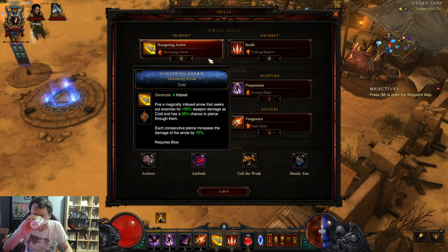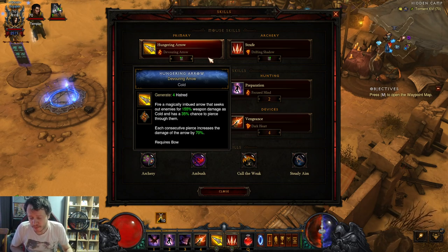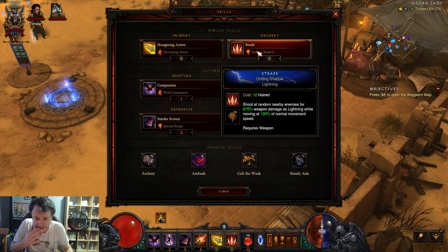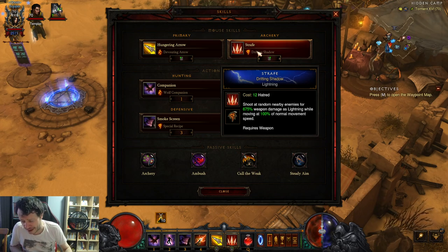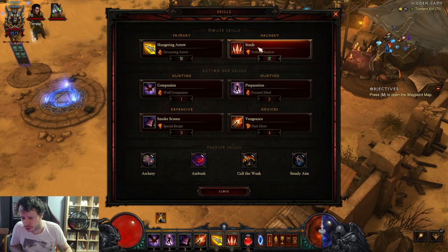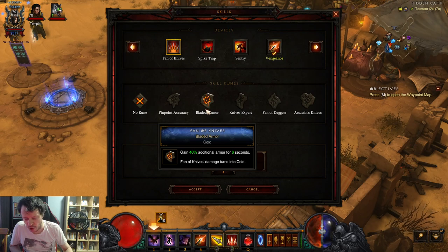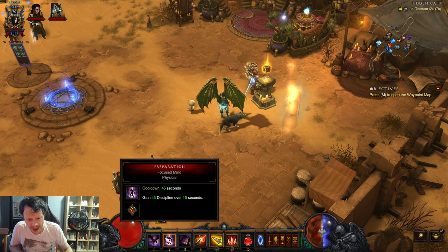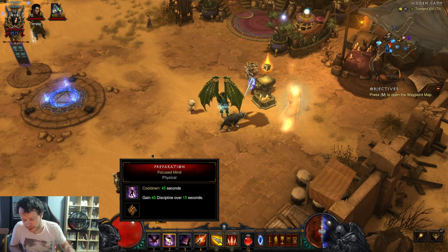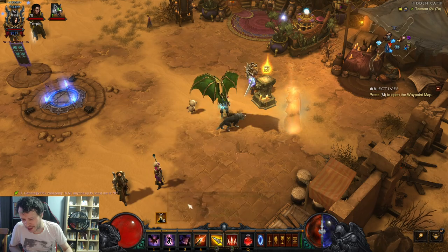Our skills are Hungering Arrow with Devouring Arrow rune — we want this because the 9th Series Hatchel makes the pierce guaranteed and allows additional things. Strafe with Drifting Shadow for more movement speed and fast runs. Some people use a weapon that gives the Drifting Shadow rune to Strafe — if that happens, you use Rocket Storm rune instead. We use Wolf Companion, and for higher Greater Rifts you can change this into Fan of Knives with Bladed Armor for additional armor and survivability. We have Preparation with Focused Mind, which gives us more discipline over time. We have Smoke Screen with Special Recipe to reduce cost. And we have Vengeance with Dark Heart — this is a Demon Hunter classic.